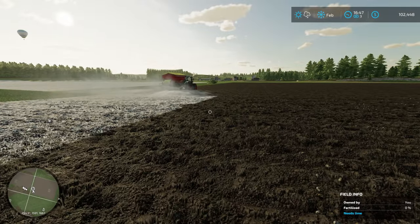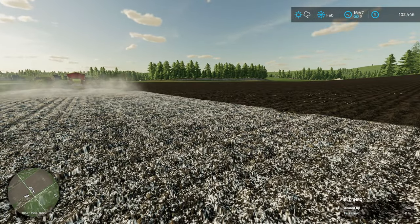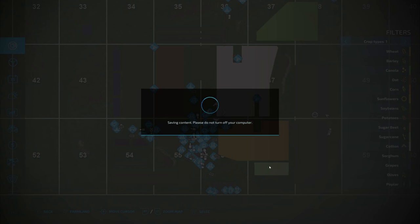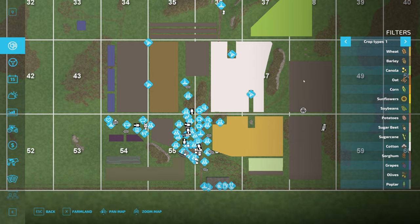Let's think about what else we're going to do for the rest of the day. I don't think we're going to get to March today, but we can work out what our plans are. So we are one field short - looking at our crops: wheat, barley, canola. Actually we can do it this way.